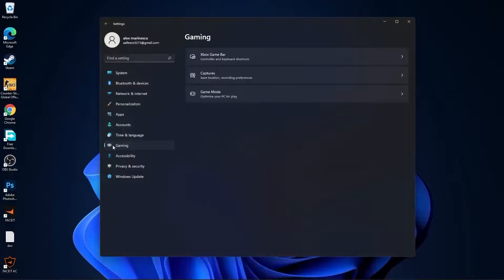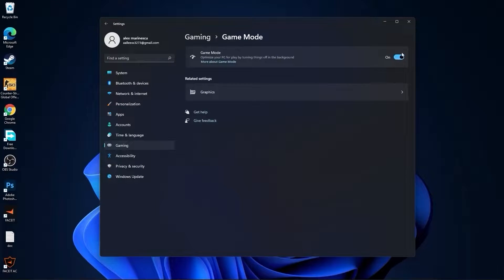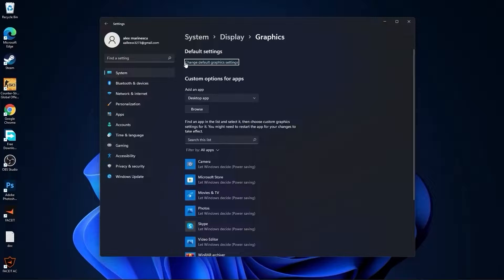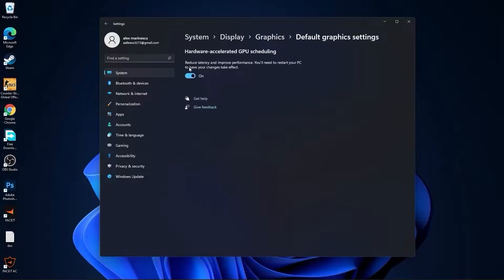Then go to gaming and press on game mode. On the game mode, make sure you have this on. Then press here on graphics and press on change default graphics settings. Make sure you have this on, then go back to graphics.